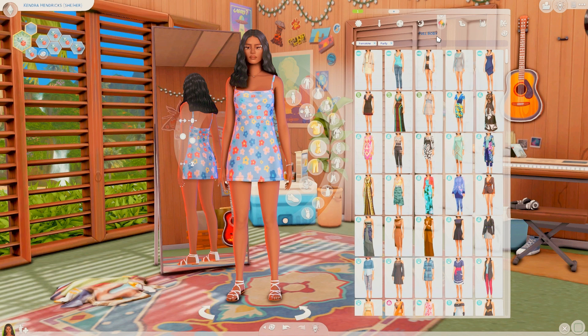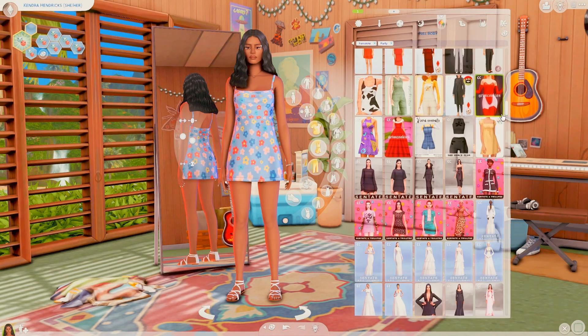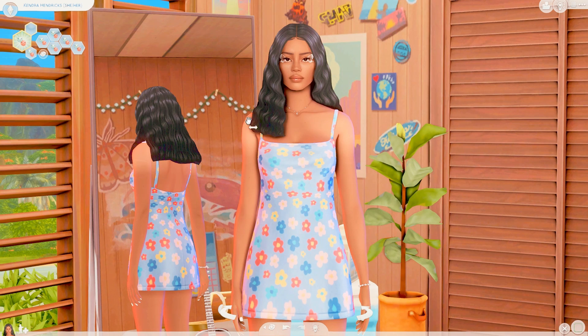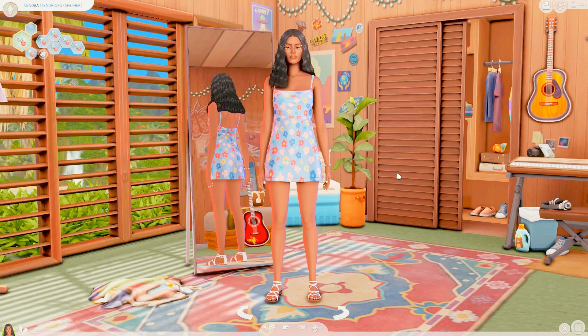Then we have More Columns — instead of the two columns you originally get in the game, you can add three, four, or five columns. Especially if you have a lot of CC like me, this just helps you navigate so much easier. I'm also using a CAS in-game lighting called City Light, which adds a nice red hue around your Sim that looks great with G Shade.